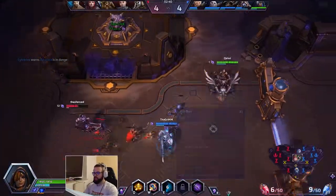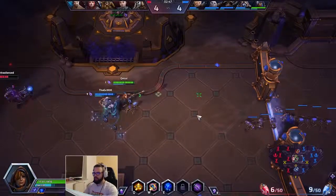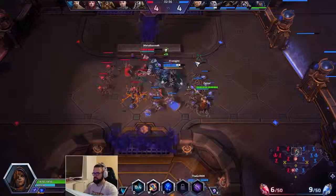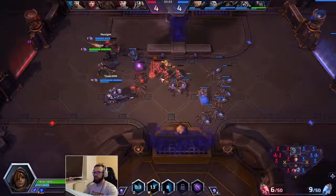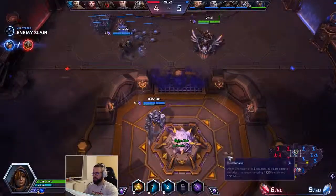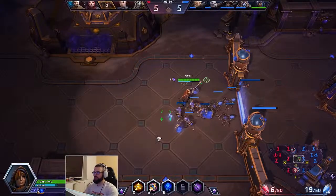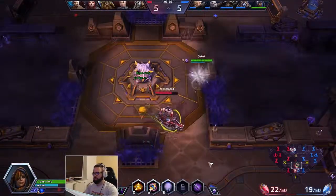At level four, our E is basically the sleep dart — a very thin skillshot, much thinner than our Q. If I hit an enemy I will put them to sleep for three seconds. I can use this as basically a mini stun. I threw the W to reduce his healing and he's dead — I got one more auto which secured the kill. The sleep will put them to sleep, and if they take any damage they will wake up. It's like a mini Cocoon, I like to think of it that way.